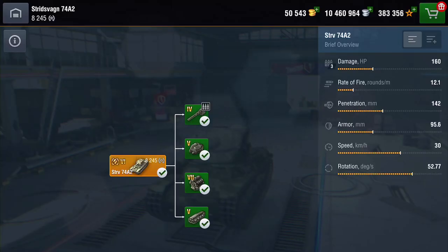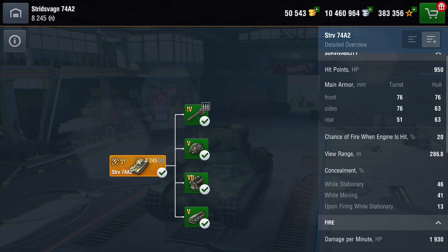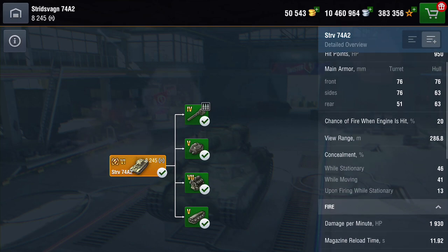The damage on Steve at the moment is 160 per round, and you get 3 rounds in the magazine. Rate of fire is 12 rounds a minute. Penetration's not too bad — 142mm armour, pretty pumped. Speed's not too bad, 30 kilometres. Rotation's not too bad either. Hit points? Wow — Steve hasn't got any really, 950. That armour is pretty weak, 76/76. View range: 286 metres. Concealment just below average, but not that bad considering.